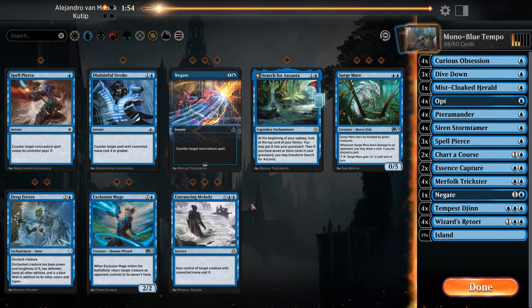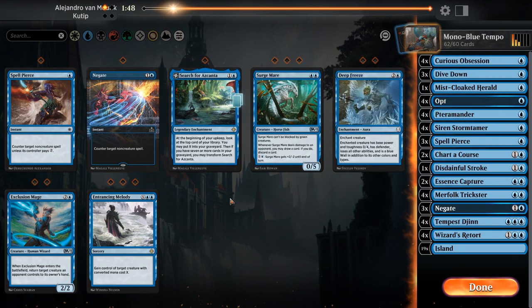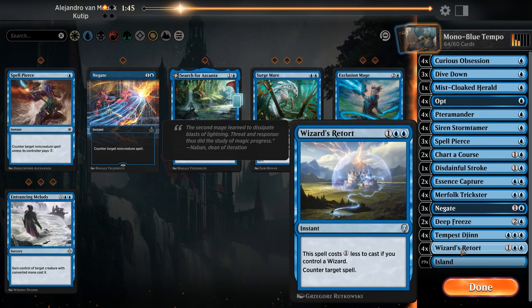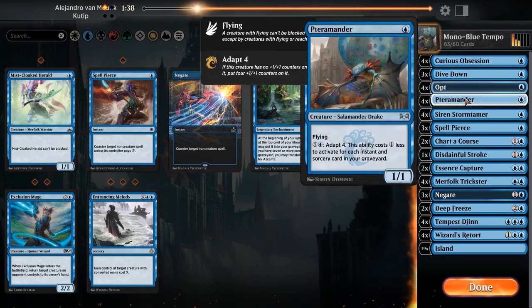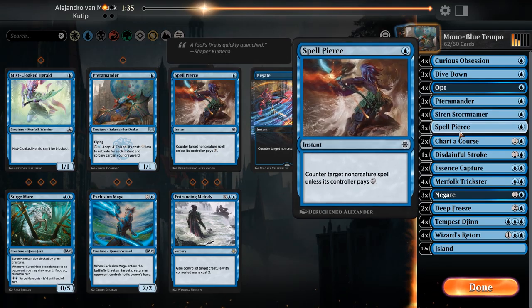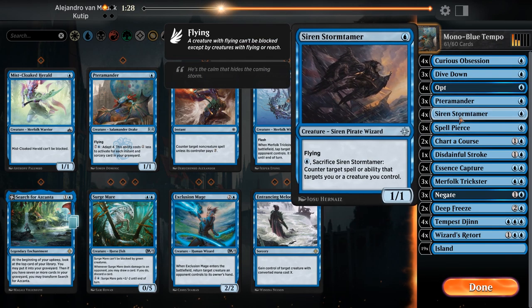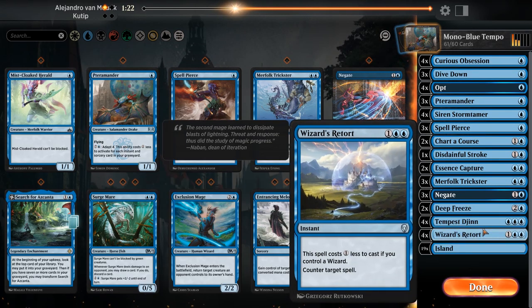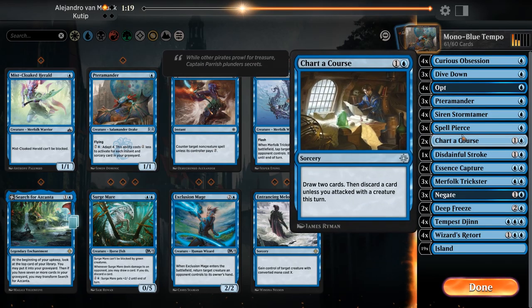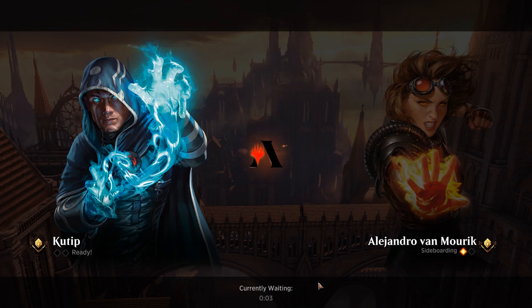We do want the Disdainful Strokes, a few Negates, and the Deep Freezes. We don't want the Mistcloaked Herald, and a few of those. We want Essence Scatter for sure. I guess Muffled Trickster can go as well. The Djinns are important, Storm Tamer, and I guess Charter Course as well.